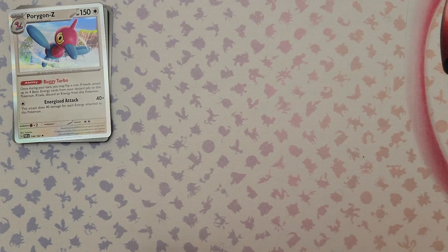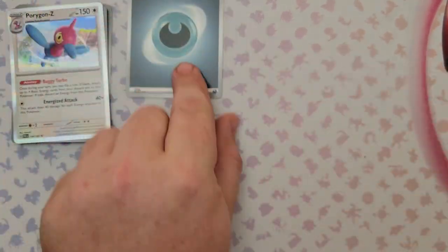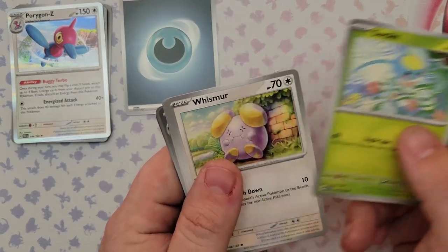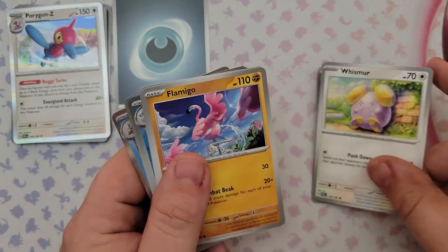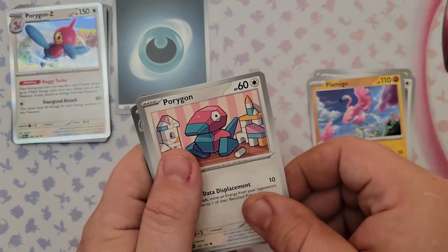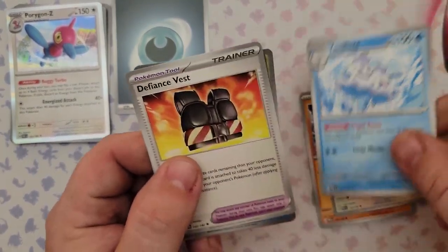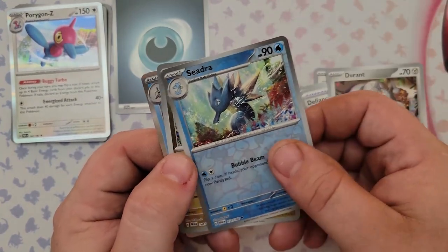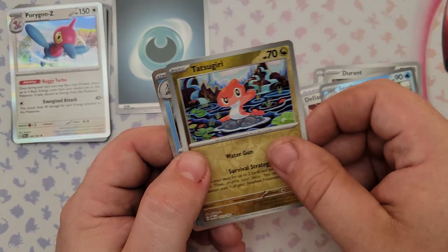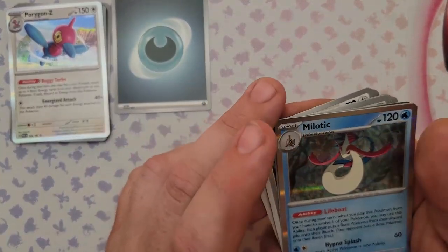Pack number two: just pulling the energy and setting aside the Live code. Pulls include Zubat, Whismur, Flamigo, Porygon, Vanillux (an uncommon), Defiance Vest, Durant, reverse foil Cedra, Tatsugiri, and a Milotic. Not a bad Milotic — its ability when you evolve it makes both players put a Basic Pokemon from the discard pile onto their bench. Its attacks are decent but I can't really see myself running it.